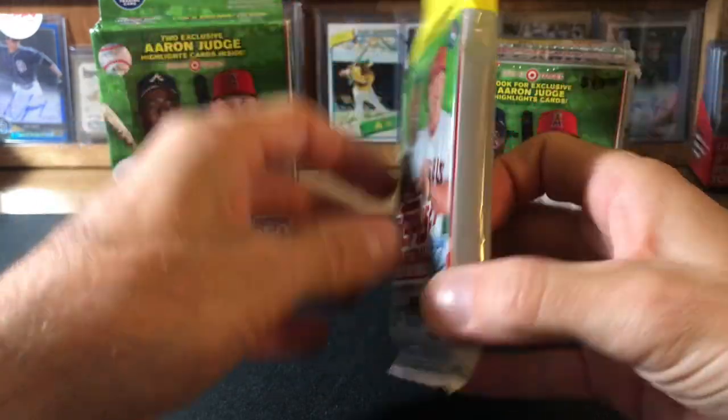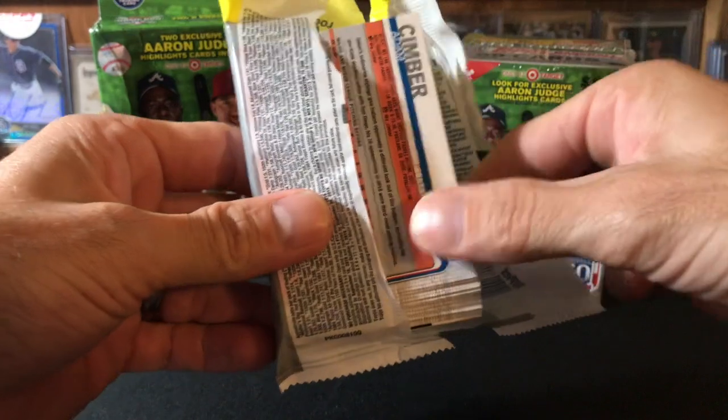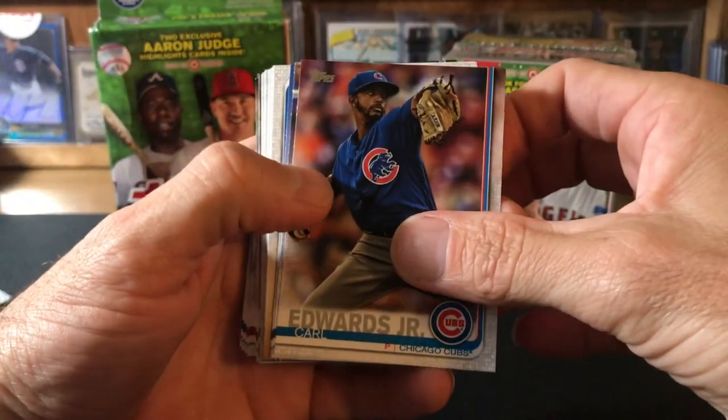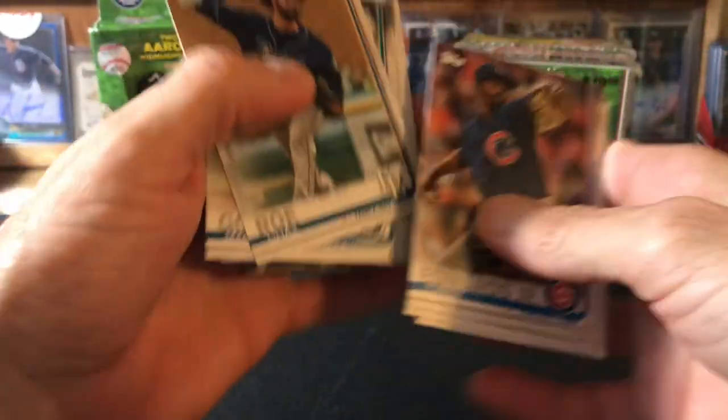I got three variations. I'm going to go ahead and do the rack pack first — definitely looking for some of those Gwynns, and Tatis would be awesome.